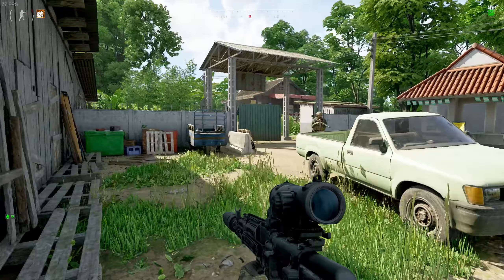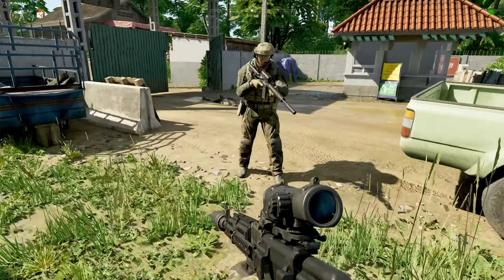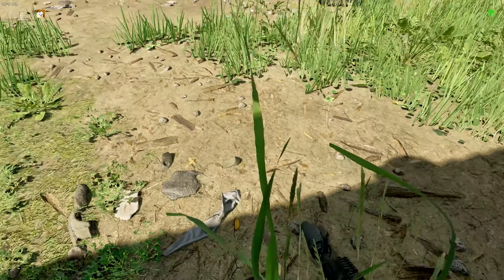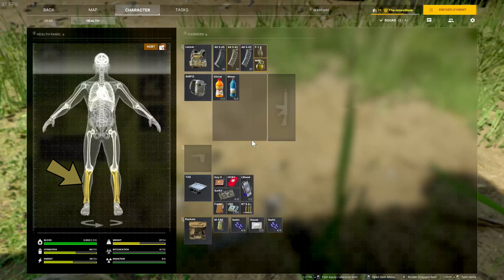Lastly, you have damaged bones. How these are indicated is that if you look into your health panel and you see different bones, such as your arms or legs, and they are a different color — just as with your organs — those are injured bones.